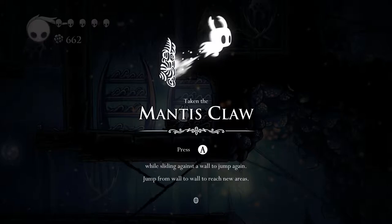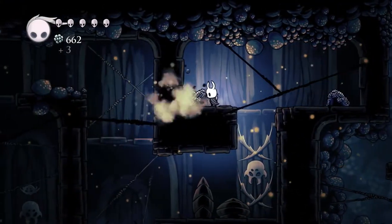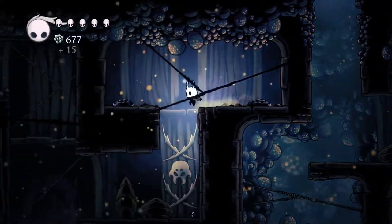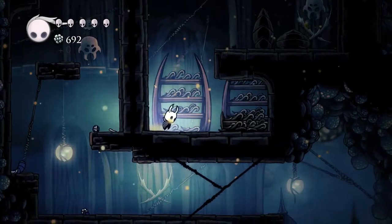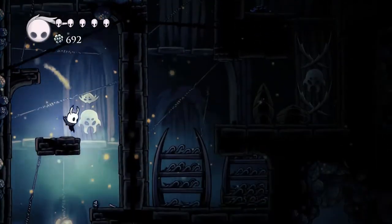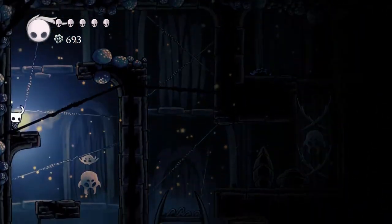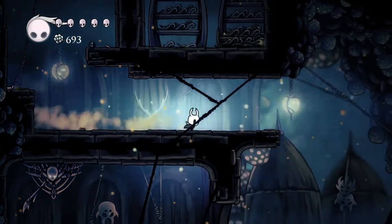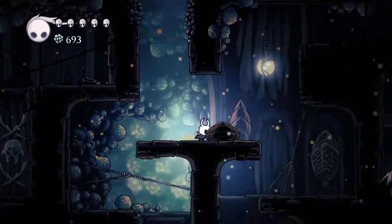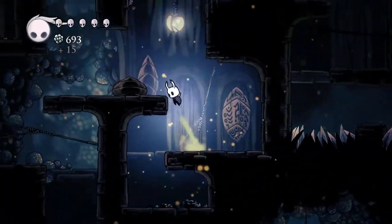Taking the Mantis Claw. Press A when sliding against a wall to jump again. Jump from wall to wall to reach new areas. That is what I'm talking about! About time. This game is quite slow with dishing out its upgrades — normally these kinds of games are quite quick to get you the mechanic. You can dash into a wall, jump and dash. Dash after each wall jump. Yeah, normally they're quite quick because they want you to get to the mechanic they've given you. But this has been quite slow to dish these out.